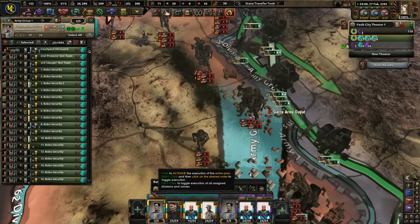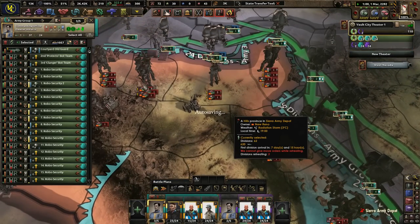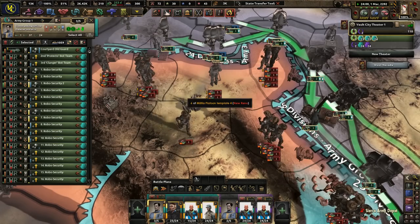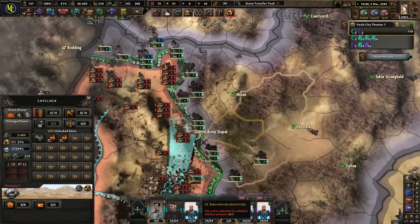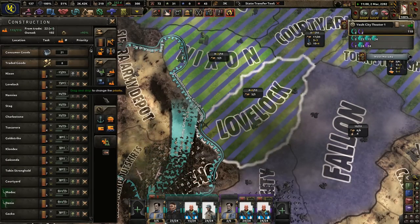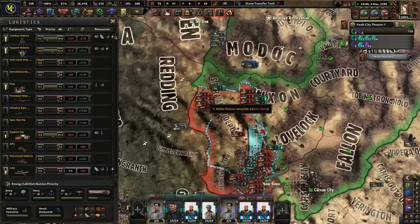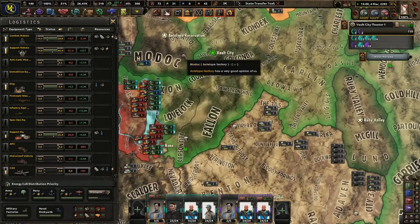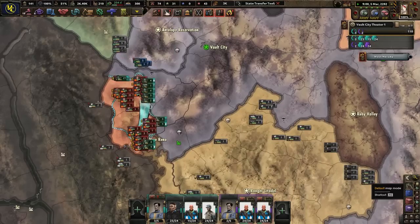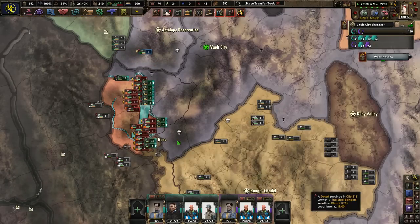Our attacks are failing now — go ahead and hold, don't keep attacking. Let's get a little bit more planning bonus. Should have saved my ciphers for this a little later, but whatever. Nixon — let's improve our infrastructure here, that sounds like a good idea. And planes — we are completely out of planes, god dang it.